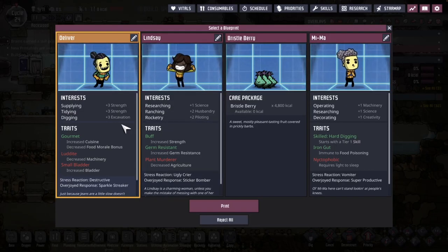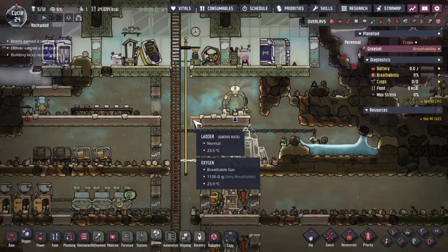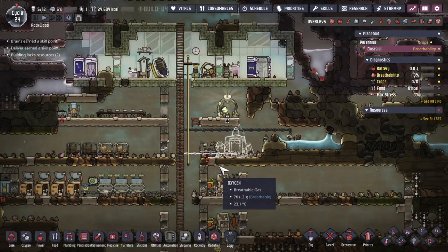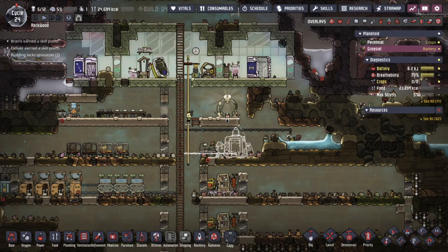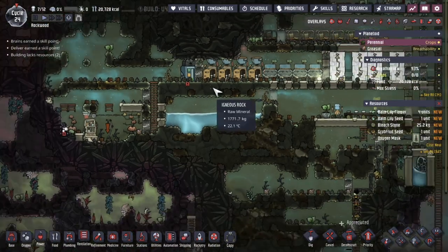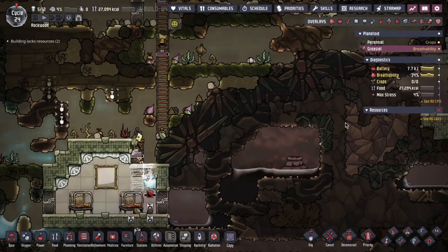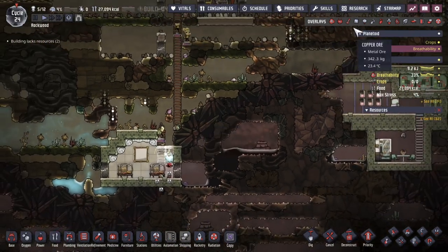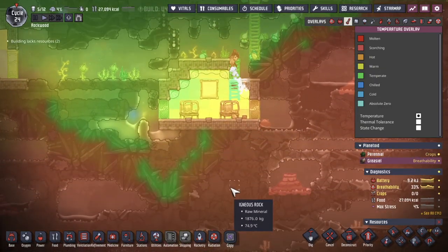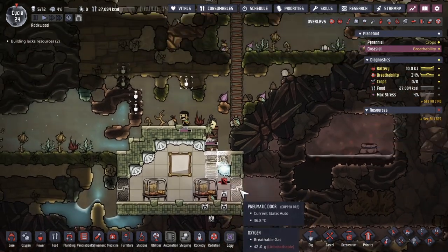This is the 12th dupe — meet Deliver. They like supplying, tidying, and digging. They'll join the base over here on this new asteroid. Five Dupes over here, and I believe we've got seven over on this asteroid for the time being. These Dupes are concerned — a little bit of hot temperature is leaking into the base, so they're adding some insulation to give them temperature protection.